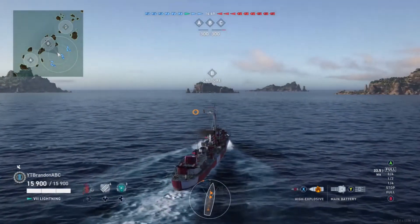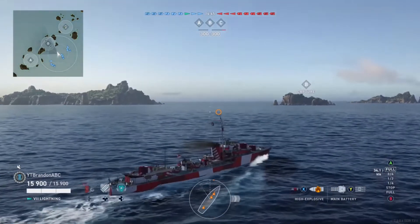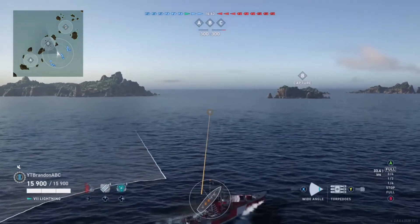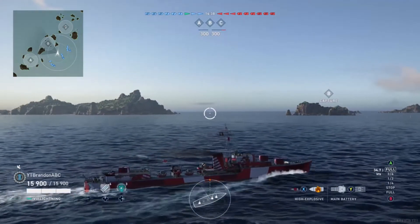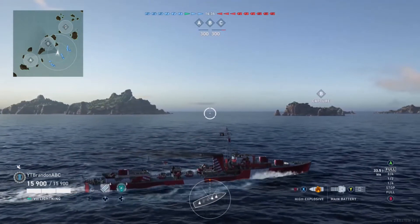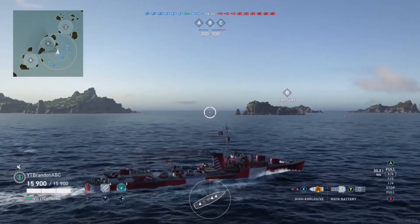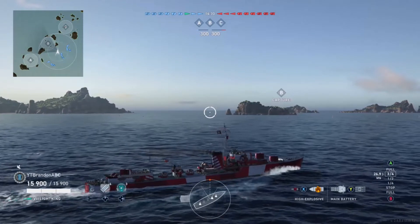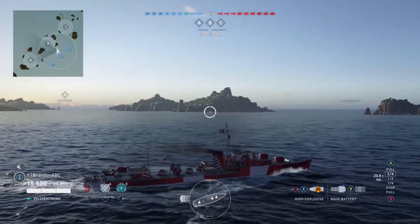Thank you Brandon for the submission, that's always much obliged. On the enemy team there's a Nishashio, a Jervis, a Z23, a Myoku, a York in a division with a Nelson, a New Orleans, a Gneisenau and a Richelieu. On the friendly team there's an Akatsuki in a division with a Zara and a Boise, there's also a Bakulin, Brandon in his Lightning, a New Orleans, a Nakato, a Nelson and a Bismarck.